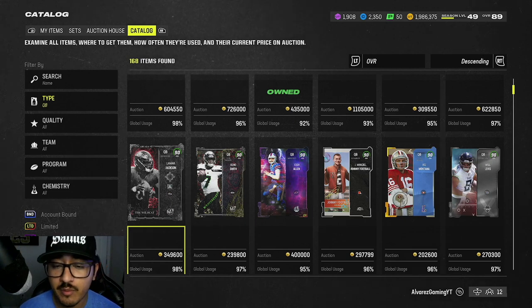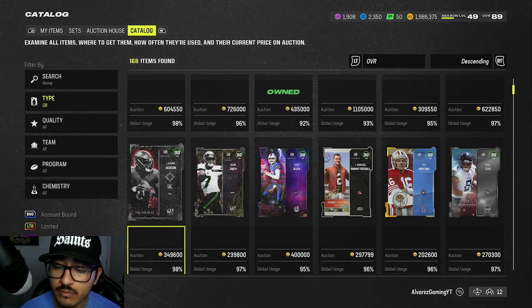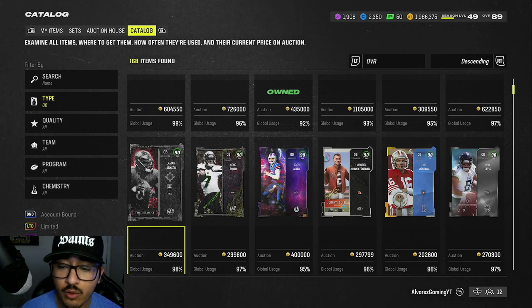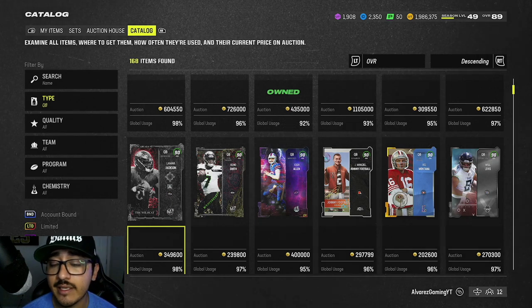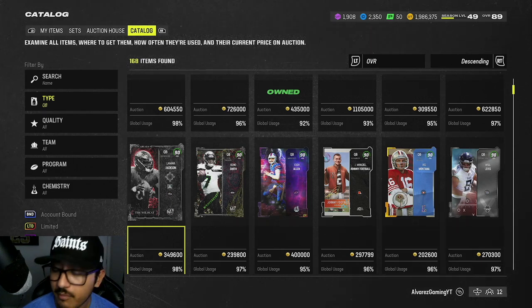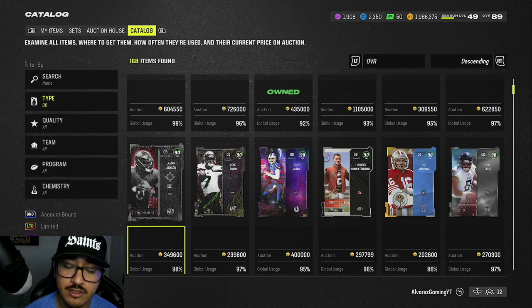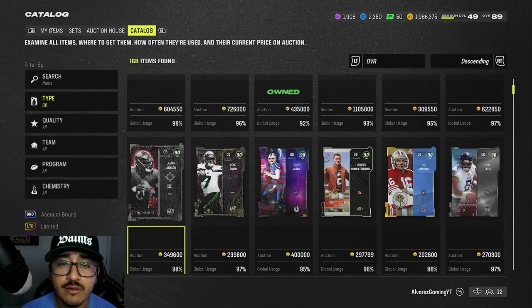That wraps up Ballin on a Budget: Quarterback Edition Part 1. We went from an 8,000 coin card all the way to a 140,000 coin card, and they're all pretty different — whether you want speed, throwing ability, or both. In my opinion, Legends have really great value because they get that extra ability bucket. If you enjoyed this video, smash that like button, subscribe to the channel for more content, and until next time — peace.